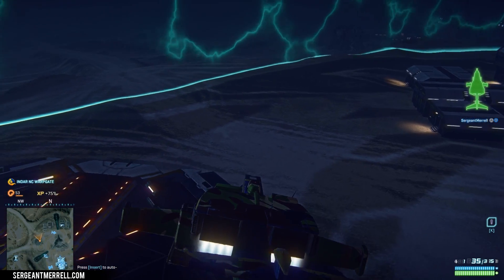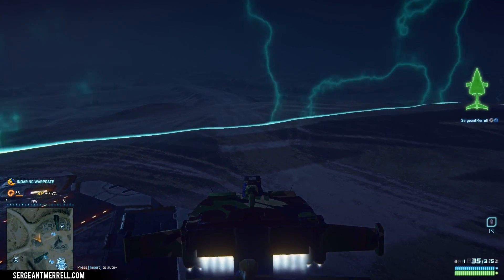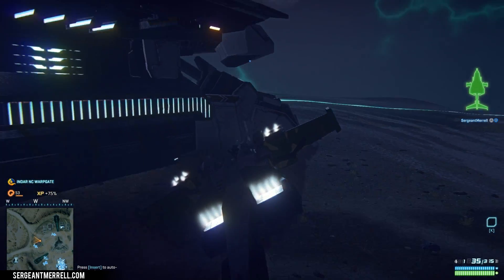If you flip your vehicle over outside of the warp gate, you're toast. Your vehicle is going to explode as soon as it lands upside down. However, inside of the warp gate, you kind of get stuck and a lot of people don't know how to get out of it.